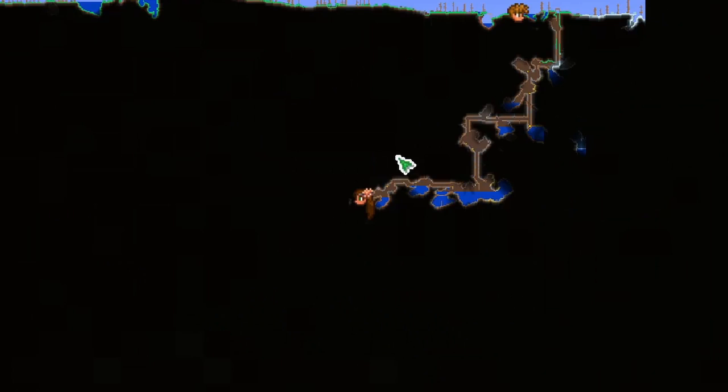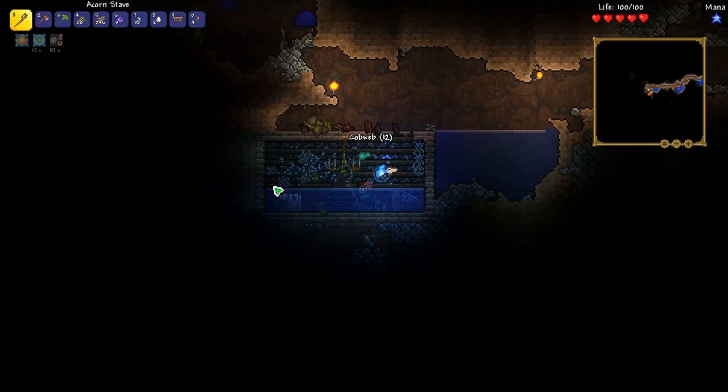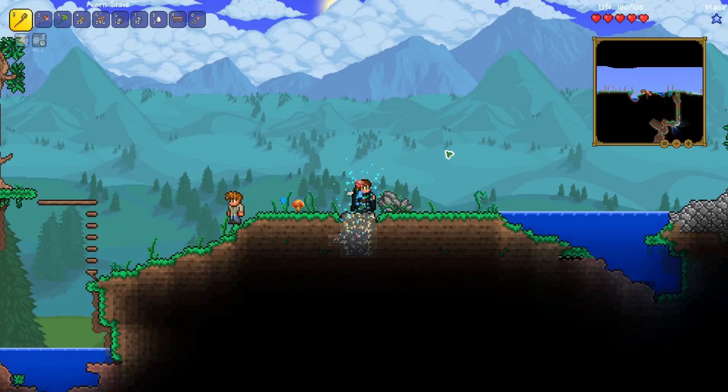If we take a look at our map, you can see where we've traveled — just kind of digging a couple of mineshafts through this area. I think we just found our first underground house. Let's take a look at what we got. Hopefully we'll have some teleportation potions soon. We got an extractinator and some bombs — that's amazing. We did get a recall potion though, which is really good.